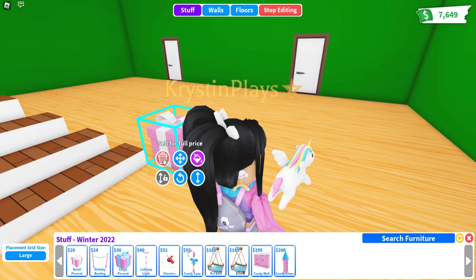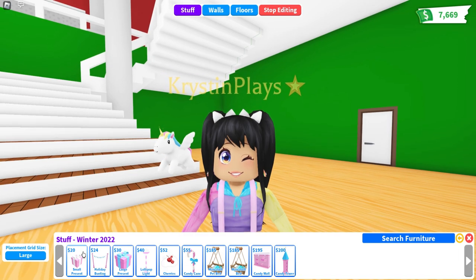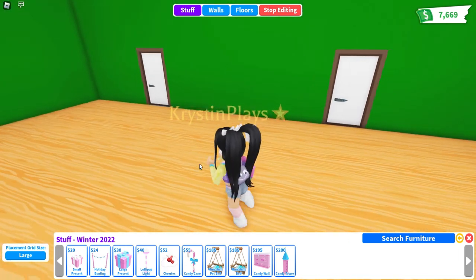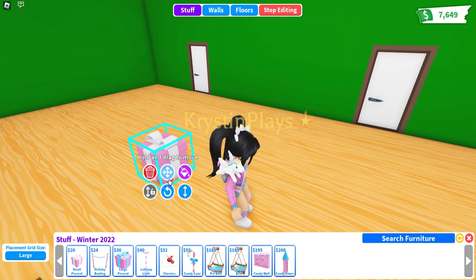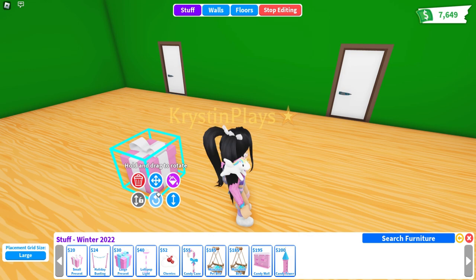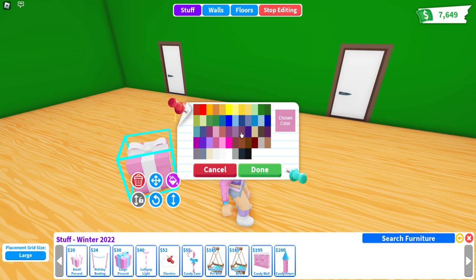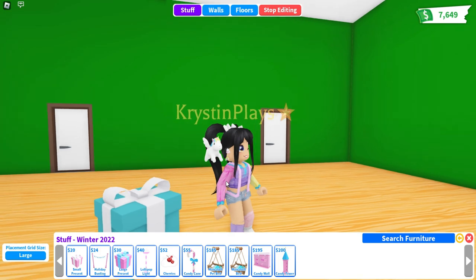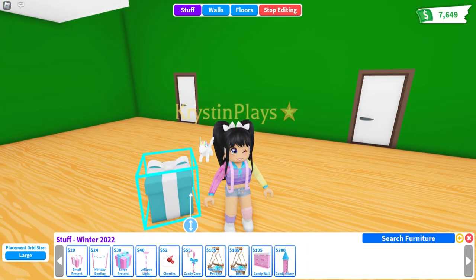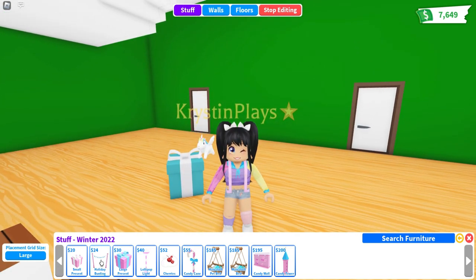There's a small present. Oh my gosh, I was just saying to my friend Uma that I was hoping there would be some small presents as well. Let's test this out because I wanna see if we can also change the color. The small gift is going to be 20 bucks. I love this. Oh my gosh, I am obsessed. And you can even lower and raise it. Thank you, Adopt Me, for letting us be able to change the color.